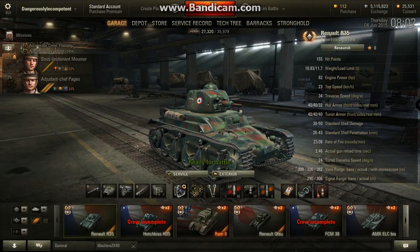World of Tanks with Dangerously Incompetent. The review of the Renault R35 — it's a French light tier 2 tank. Like the other low tier French light tanks, it is heavily armoured, very slow, and has a tiddly little pop gun.